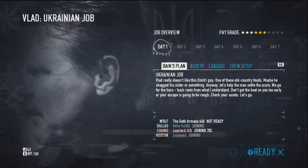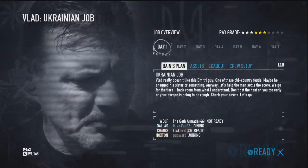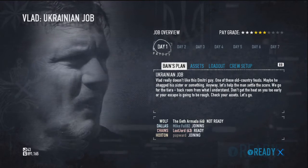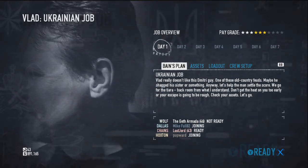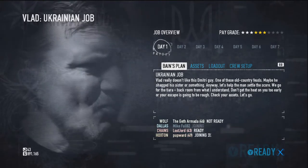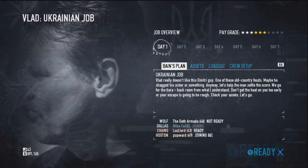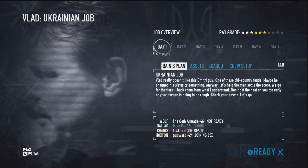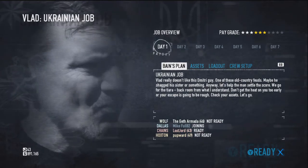It is incredibly fast if you get a good team. Someone who specialises in the Satchel Charges can easily blow up the vault. The concept behind this mission is you need to steal a tiara from the jewellery store. If you have a teammate who is about level 40 and specialised into Satchel Charges, they can easily blow that safe within 10 seconds, as you'll see in this video.